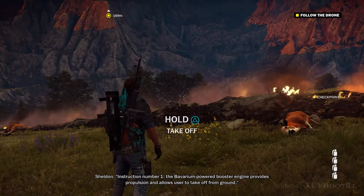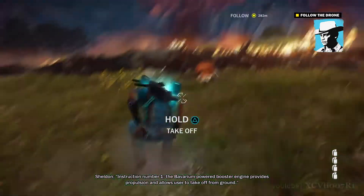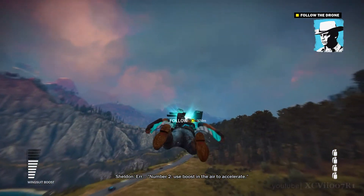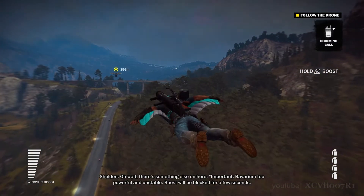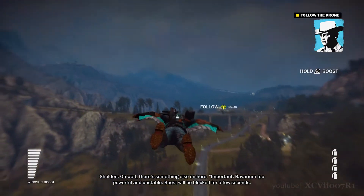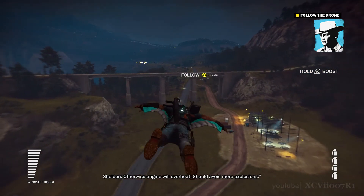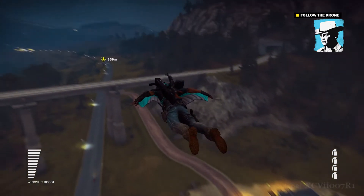No! Instruction number one: The Bavarium Power Booster Engine provides propulsion and allows the user to take off from the ground. Number two: use boost in the air to accelerate. Oh wait, there's something else on here. Important: Bavarium is too powerful and unstable. Boost will be blocked for a few seconds, otherwise the engine will overheat — sure to avoid more explosions. Good to know.